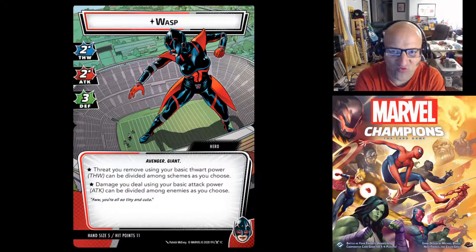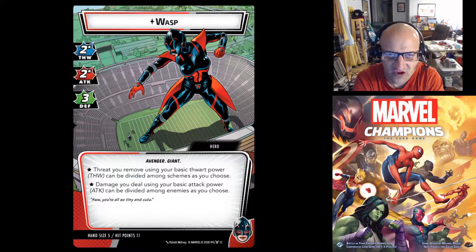Here we have Wasp in her Giant Form. She's an Avenger, and she's Giant: 2 thwart, 2 attack, 3 defense. Both her thwart and attack have an asterisk. With her thwart, threat you remove using your basic thwart power can be divided among schemes as you choose. Same with damage — damage you deal using your basic attack power can be divided among enemies as you choose. That's kind of huge.